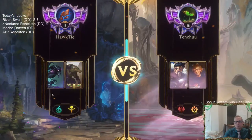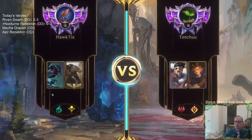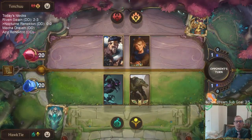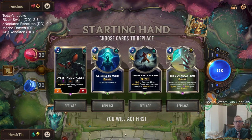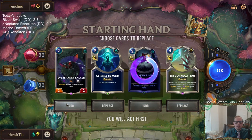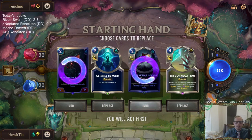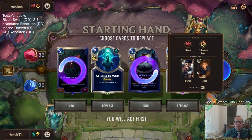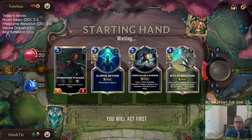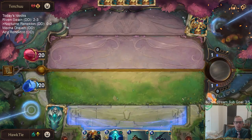Alright, Draven-Ezreal. They're going to be using lots of removal, but they're also a pretty aggressive deck. Evershade Stalker is a good attacker. Glimpse Beyond is nice - whenever they use a removal spell on our thing, we Glimpse Beyond, so we get card advantage plus they don't get the Ezreal level-up. We do need to find things to play.